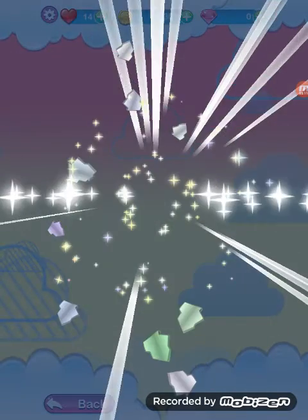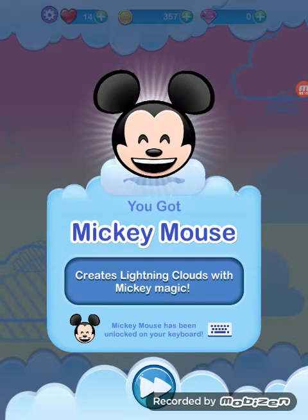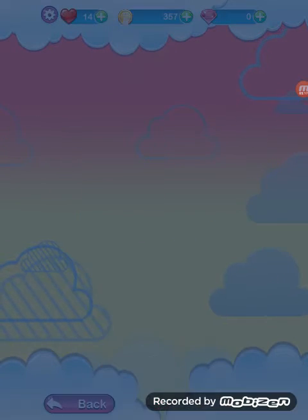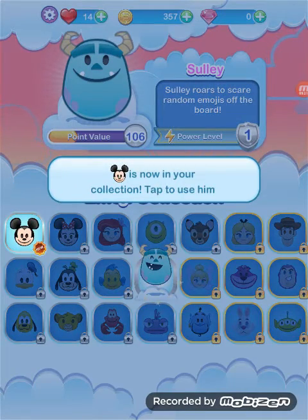What are we going to get? We got Mickey Mouse. That's kind of boring. Clutch and tap to use them.